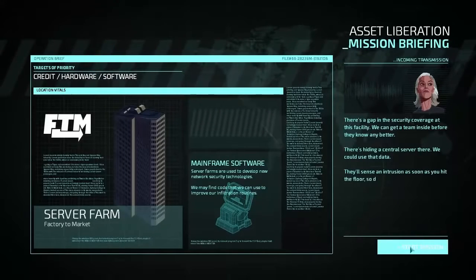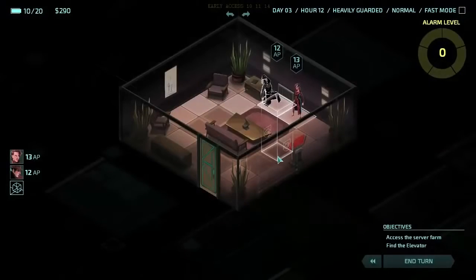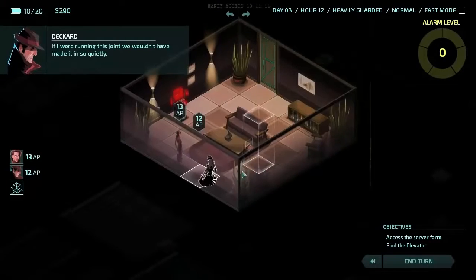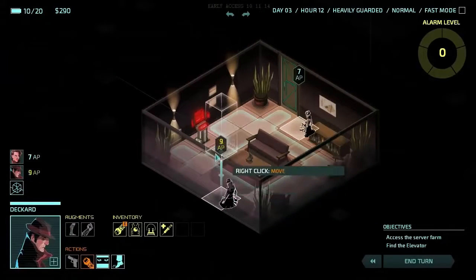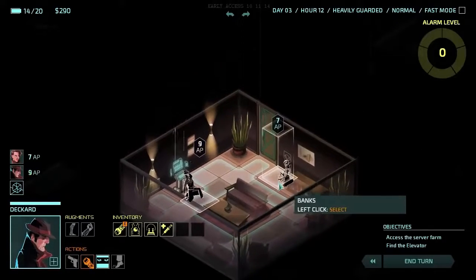Let's start this mission and see what happens. I could be wrong — we may not actually have to buy our upgrades from the server farm, but I think you do. Here we are to start with. There's only one exit from this room, so we might as well send Banks to go investigate, and we'll get Deckard to grab us the power from the machine, because he's good at that. Four powers — a good start.